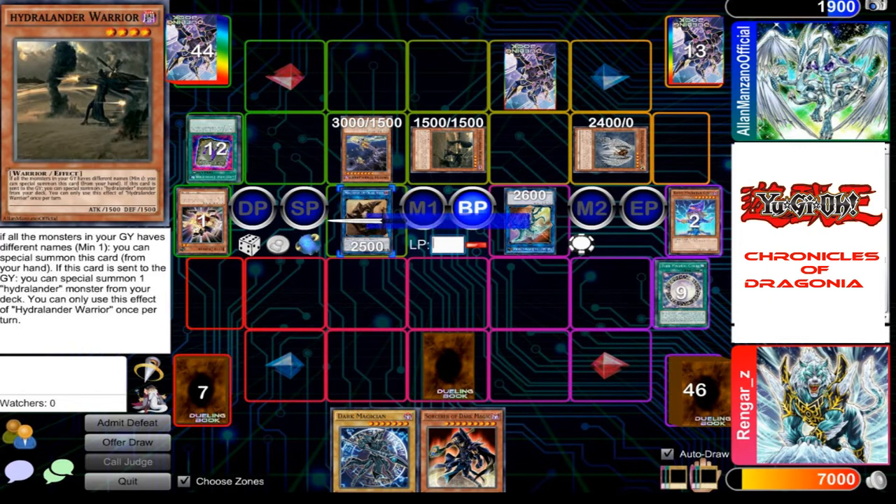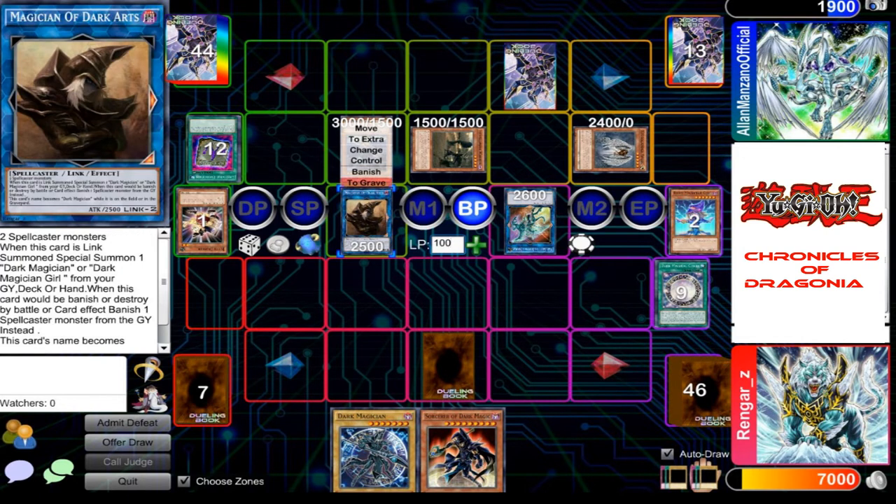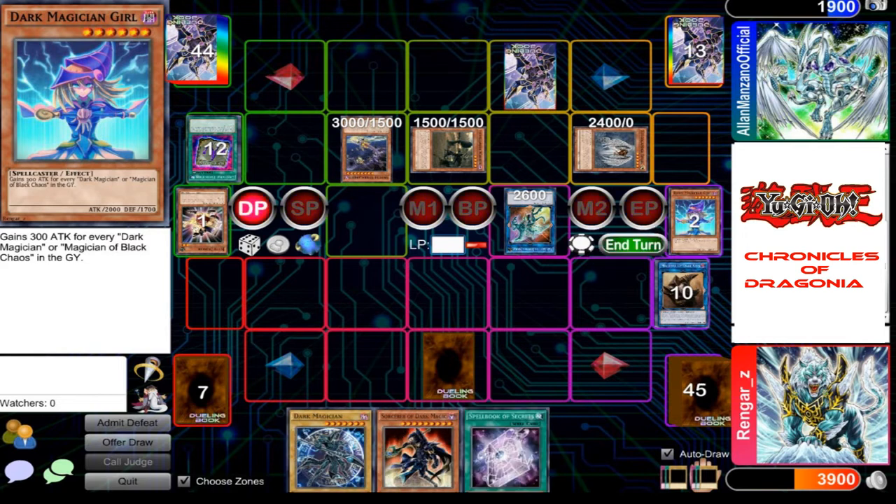Battle phase! Gaia, destroy his Dark Magician. Now Orbital Hydralander shall attack you directly. And with that, I shall end my turn.